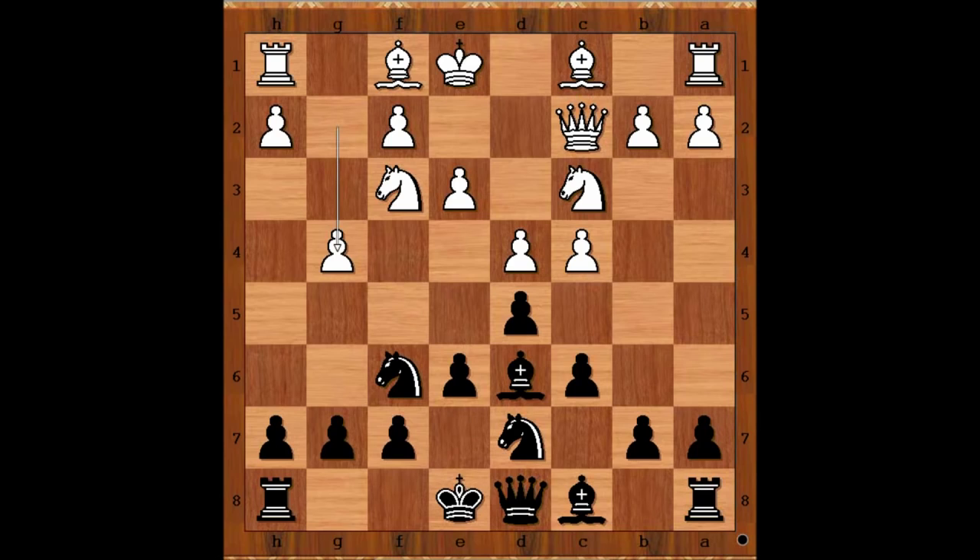Black to move — to take or to play h6. What would you do? There was a game between Kortchnoi and Kramnik. Kramnik had black pieces in this position. He played h6 and won the game. Elianov decided to accept the challenge and captured the pawn on g4.